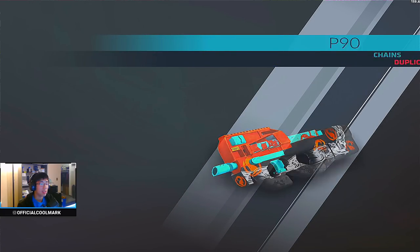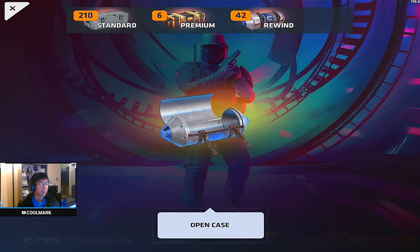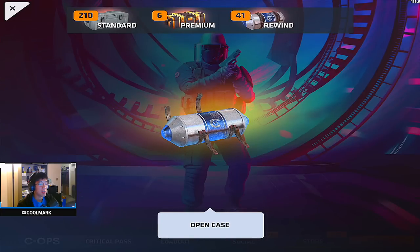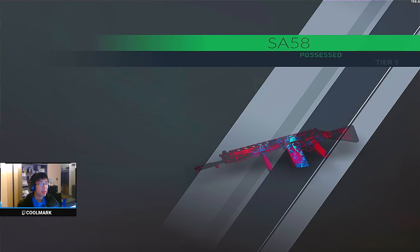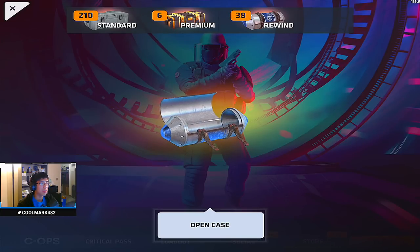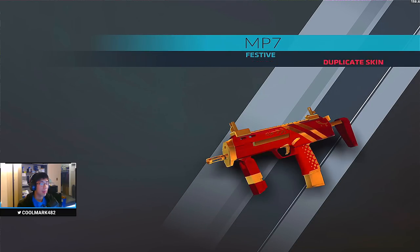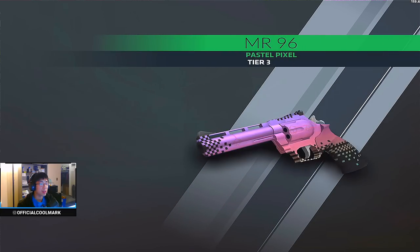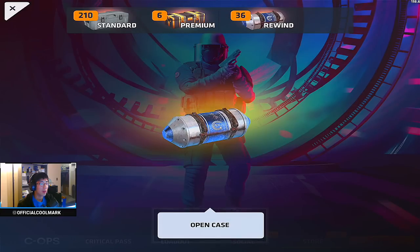P90 Chains, hmm okay. Festive - whatever. SA58 Possessed - okay. Tier 5 again - when is my tier 7 gonna come? I just want one tier 7. Don't jip me out of all these tier 5 duplicates. And we're back to tier 4 duplicates - wow, big sad. Are they ever gonna give me a tier 7? Probably not - it's not in their budget to give Mark a tier 7.